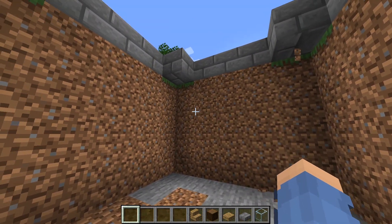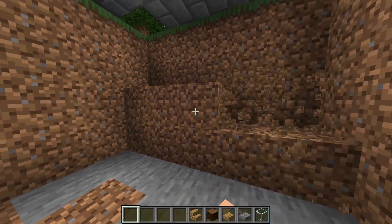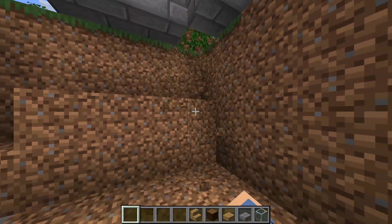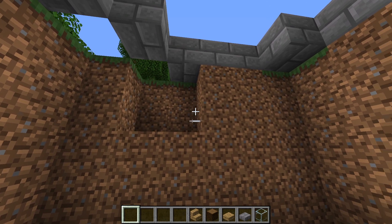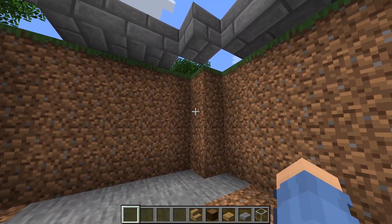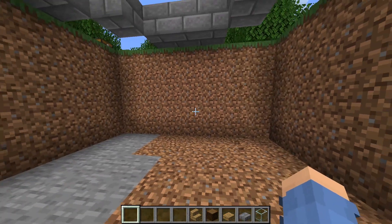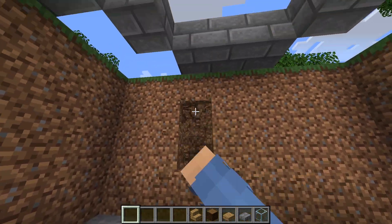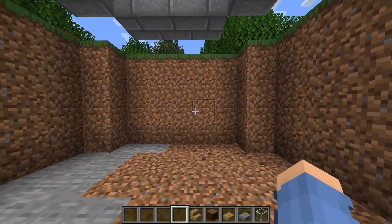Once you've done the corners, you're also going to have to dig out all these walls — don't worry about the holes, we're going to fix that later. Dig out all the walls just like this. Then do some more digging on all the corners — they all need to go. Also choose where your entrance is going to be; mine is going this direction. You can dig out four or five blocks for the entrance there.